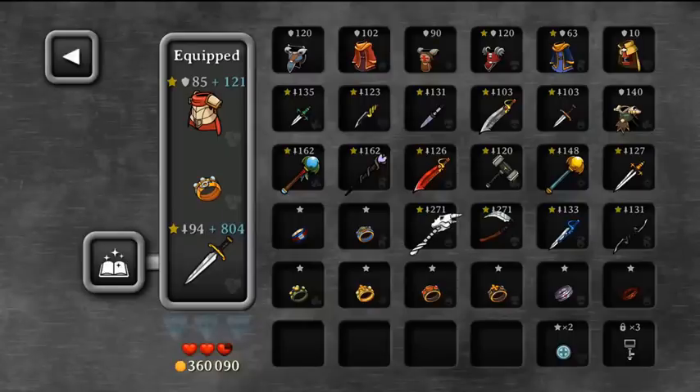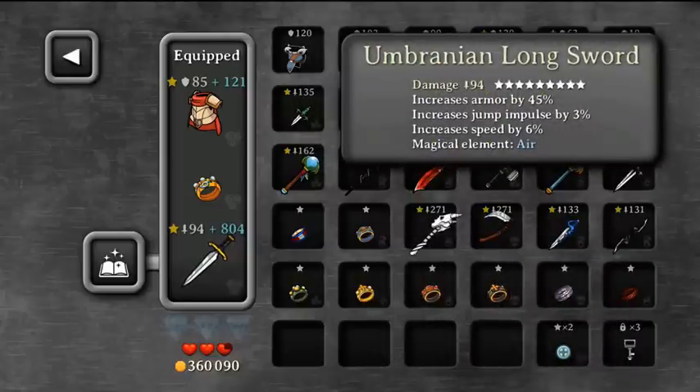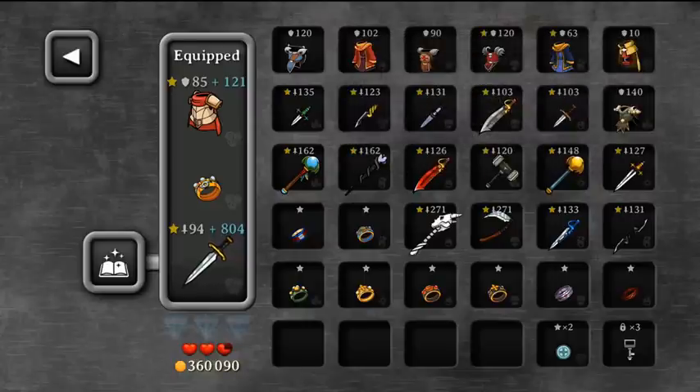An honorable mention would be this build: Anti-Hero set, Steel Blow ring, and Umbranean Long Sword, using Elite Warrior as a class. I chose this build because you don't need a lot of money for it and it's quite awesome — you get 200 armor and a lot of damage, so you can one-hit most enemies and finish the whole game with it.